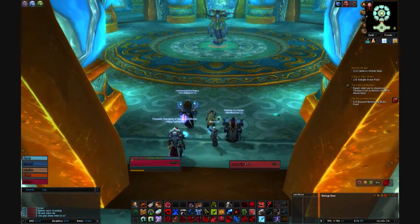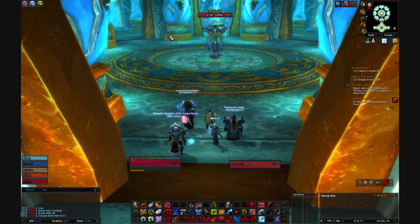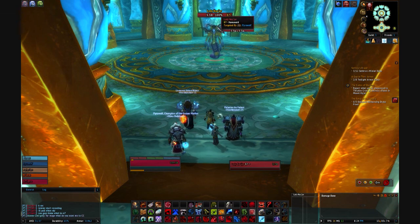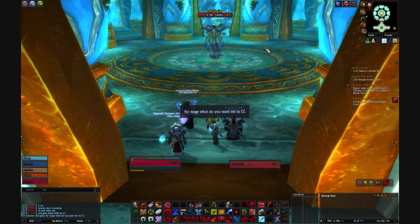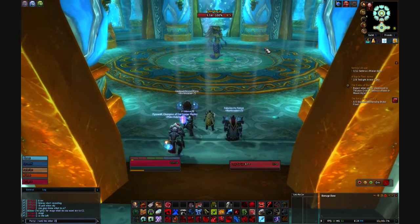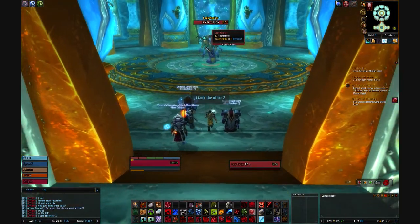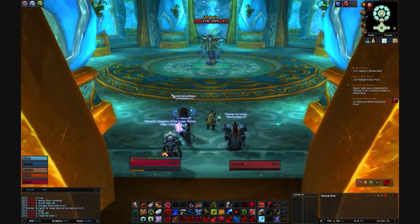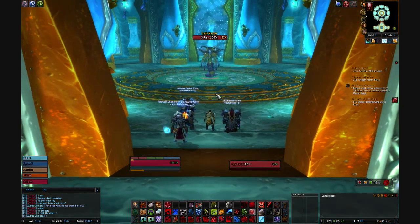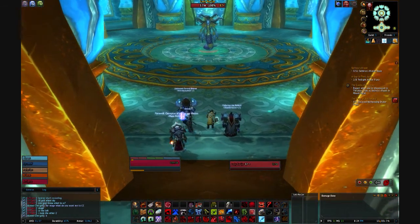So basically, how I usually do it — during phase two, two mobs come down on either side and a large mob comes down behind her. You usually want to CC the mob over here. Tank runs over here and grabs the one in back and over here. Then basically tank her down. She puts these blue things on the floor that shoot up and do lots of damage, and then vortexes come out. You'll see when the fight starts.